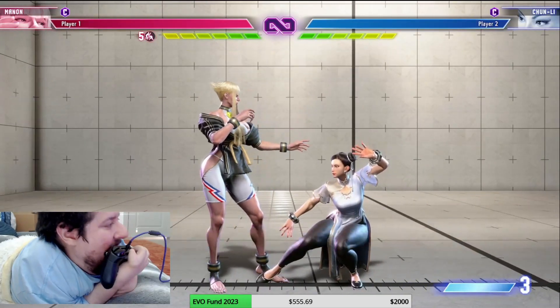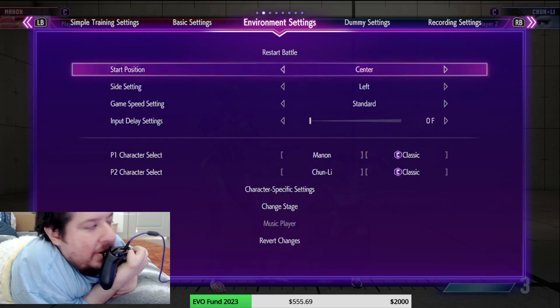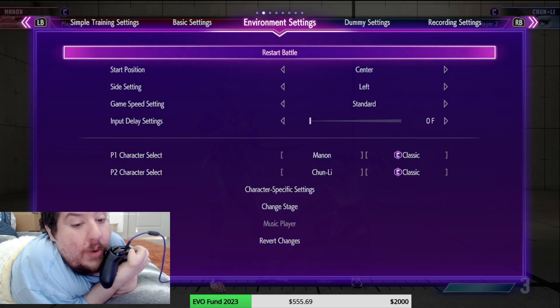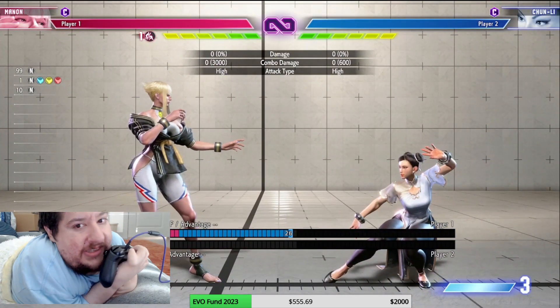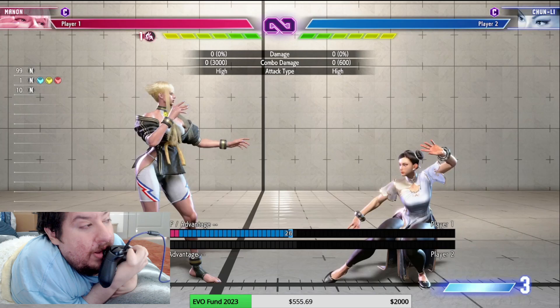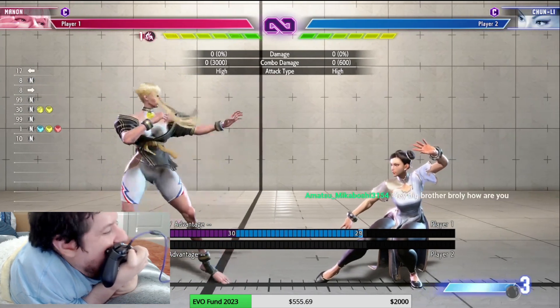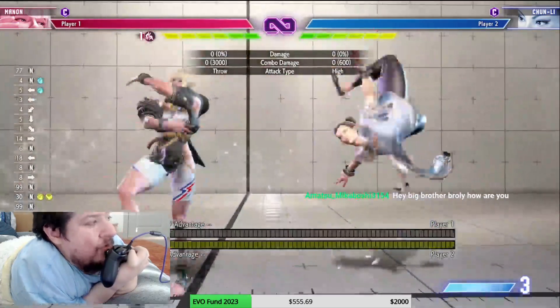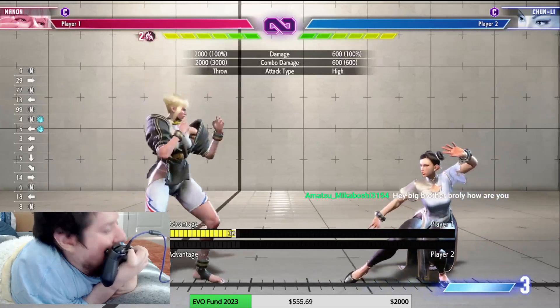Medals carry over through rounds — once I get them going they stay there, there's no diminishing on them. So for a two-out-of-three set, if I get a command grab early that level 2 is going to stay there from now on. It stays on throughout the whole match.